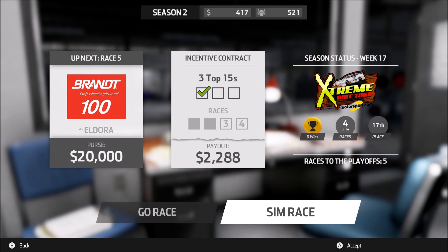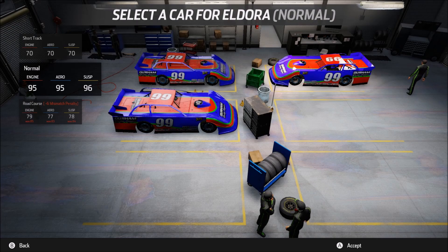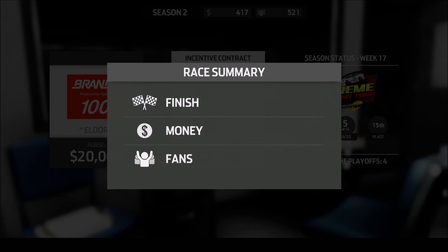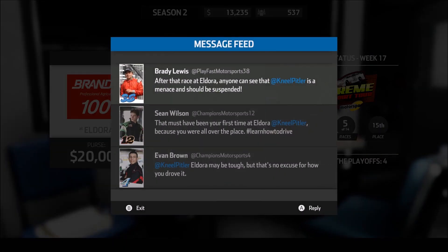Let's go ahead and sim this race and see what we get. We use the normal chassis, and we come home ninth — so a little bit better. Maybe we've crossed a threshold that will get us into the top 10 at each of these races. Picked up a few more fans and $12,800 for our efforts. Very nice.